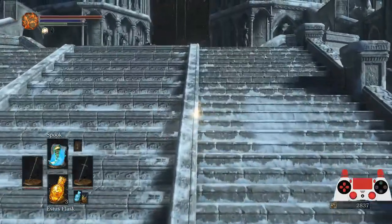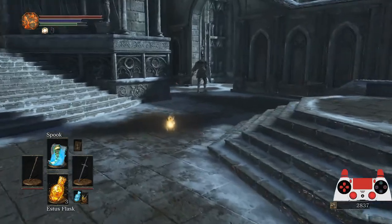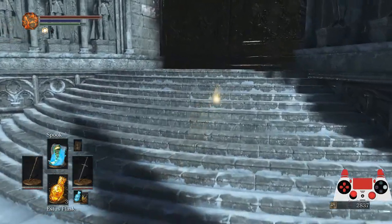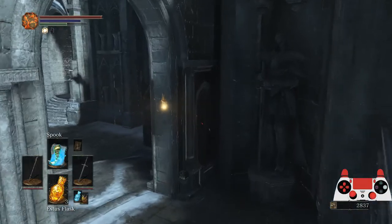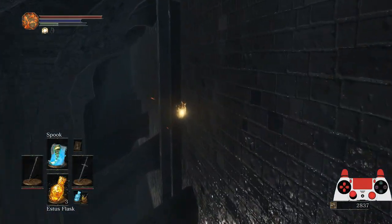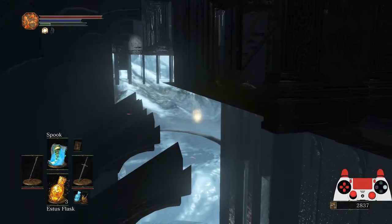There's a guy here who's going to attack you — he will never hit you if you just stay to the right. However, the guy to the right will try to hit you; if he does, you need to roll. Go all the way up — it's important that you go all the way up these stairs, because otherwise you will not get to the next area. This wall ahead is not a real wall; it's only there for decoration and you can go right through it.